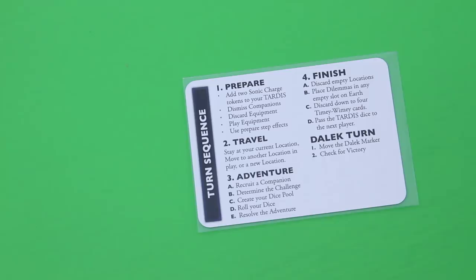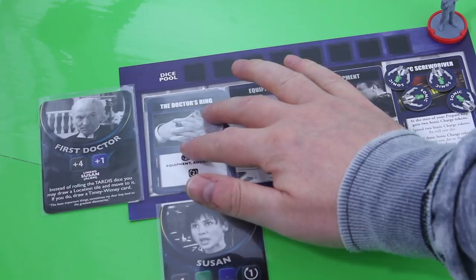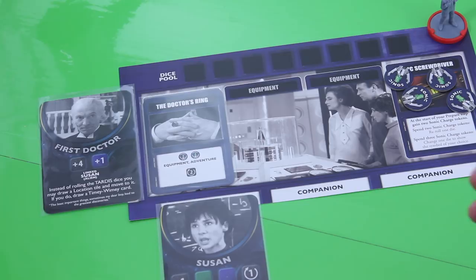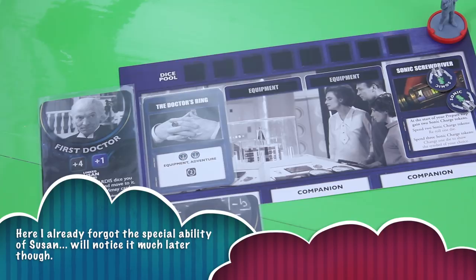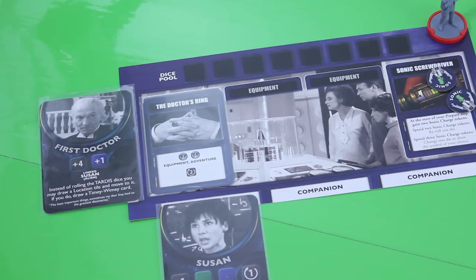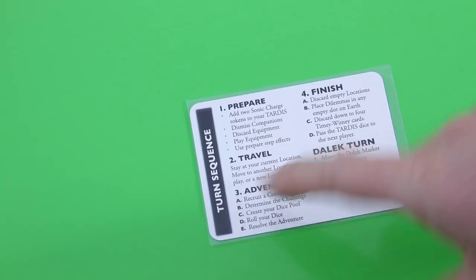All the Doctors start the game with two timey-wimey cards - this is so cool. The First Doctor was pretty lucky: he found his very own ring here. To install it to the TARDIS during the prepare step, I now have to pay two sonic charge tokens. The good thing is once I've installed this equipment I no longer have to pay for it, so I can use it during the adventure phase. The Doctor's ring gives me the ability to reroll up to two of my black dice, which isn't a bad thing. I still have one more card but I'll hold on to it and call it a day for the prepare step.